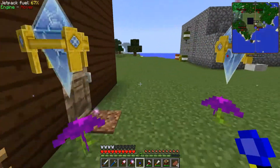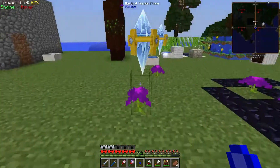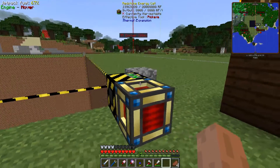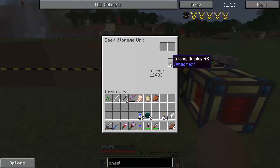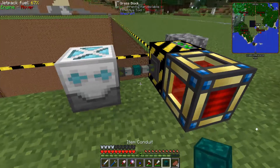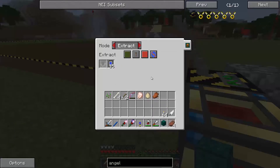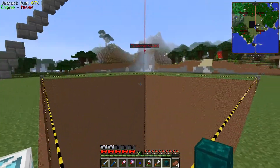Between last episode and this episode, I have a new machine: the Fluid Transposer. Used in making a couple of nifty little items, one of which is a redstone energy cell. So now I don't have to carry around magmatic dynamos and cables and pipes and lava and all that fun stuff. What we're going to do is put brick stones and line the hole, and we'll also find out how good my math is. We'll put that in to make it a little bit faster, and it should fill the bottom and then line the sides.